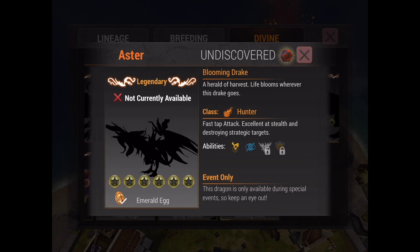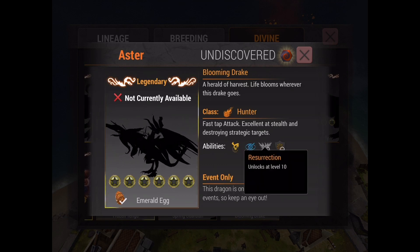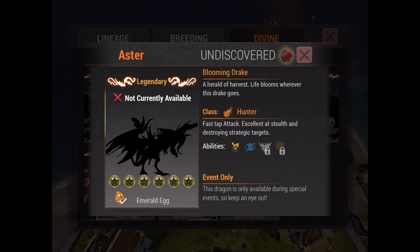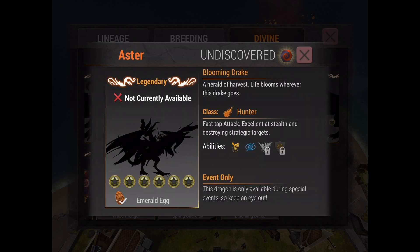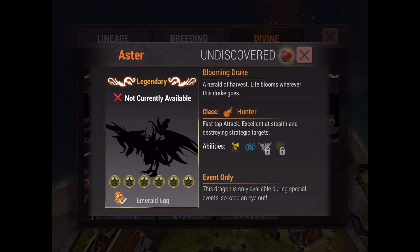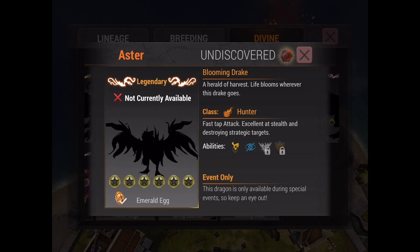Aster's skill set is actually pretty good. You have Steel Essence, Cloak, Resurrection — which is basically Rising Phoenix but it's nerfed, which basically means it's not as good — and then you have Ice Turret Resist. Now Steel Essence, Cloak, and Ice Turret Resist are probably some of the best spells in the game. Ice Turret Resist is by far the best. I know a lot of people like fire turrets and lightning, but honestly everyone has a high level Ice Turret on their base — it's always the highest level because they do so much damage. So having an Ice Turret Resist really makes this dragon pretty good.